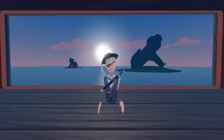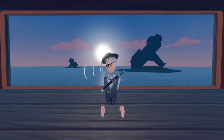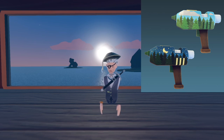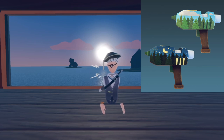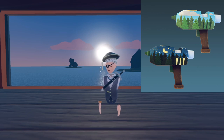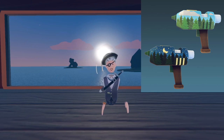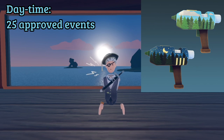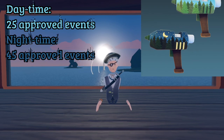First we begin with workshops — I think those are the easiest ones to get. If you get approved to be a workshop host from Clarity, you can obtain two Maker Pen Skins: the daytime Maker Pen Skin and the nighttime Maker Pen Skin. You get the daytime Maker Pen Skin by having 25 events approved, and the nighttime by having 45 events approved.